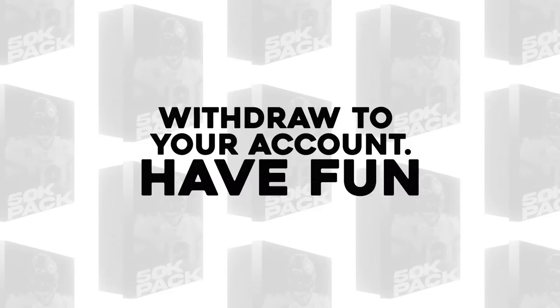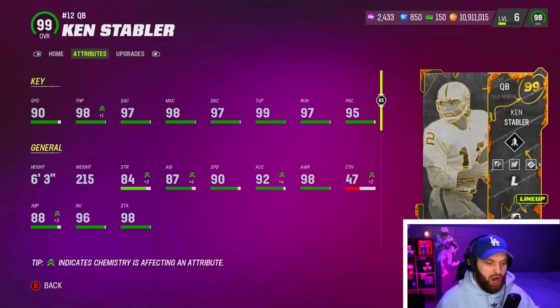Before we start today's video, huge shout out to today's sponsor MuttPacks.com. You can click the link down below and open exciting packs, win tons of coins, and withdraw your account right away. Use promo code CHOO for 15% off. When you sign up down below, you can also get a free 10,000 coin pack.